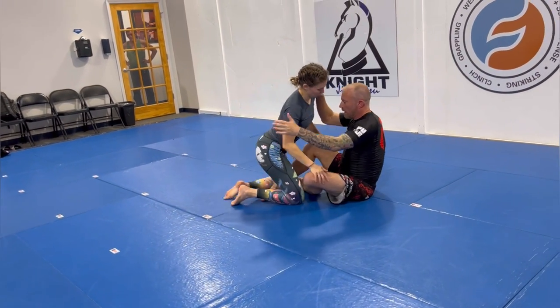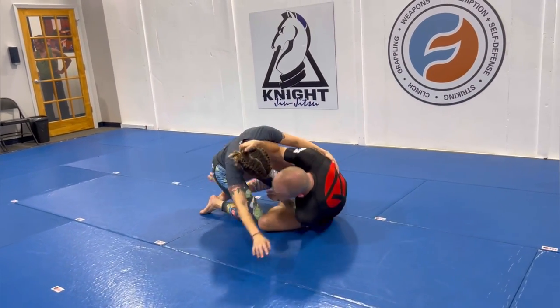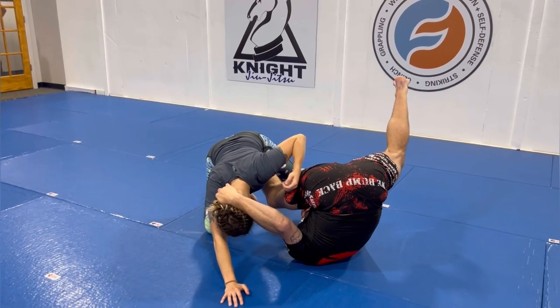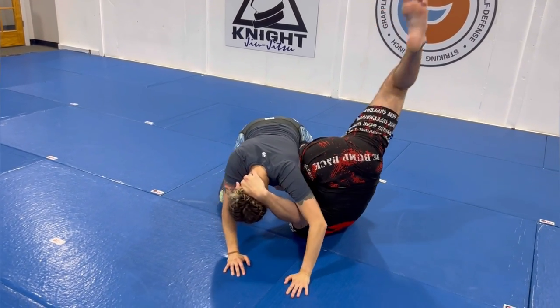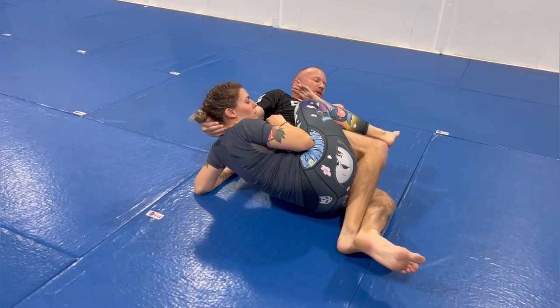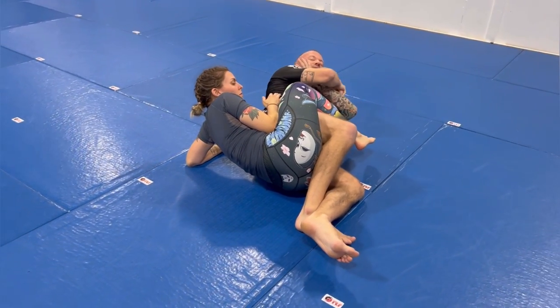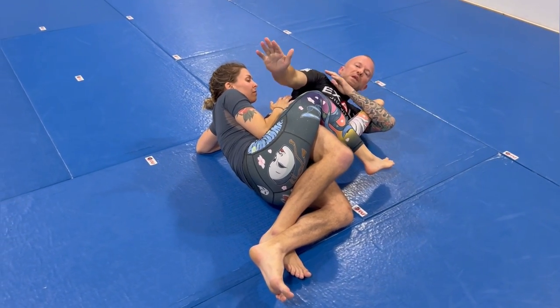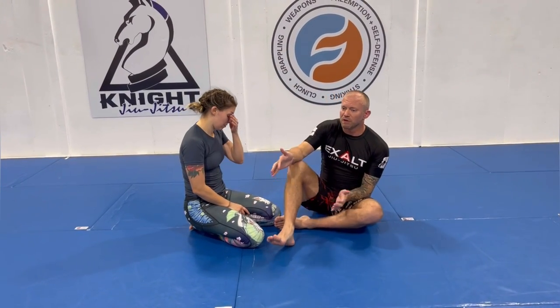One more time on this one: whenever we get to the butterfly sweep position and she starts to post out wide, I come through, pull in, bring her up and over this direction, get that connection, get that nice bite, get her foot between my ear and shoulder, hold on to her heel, and hip in for the kneebar.